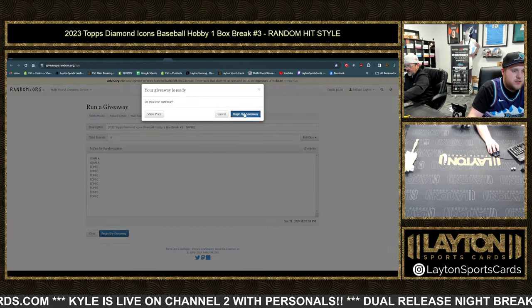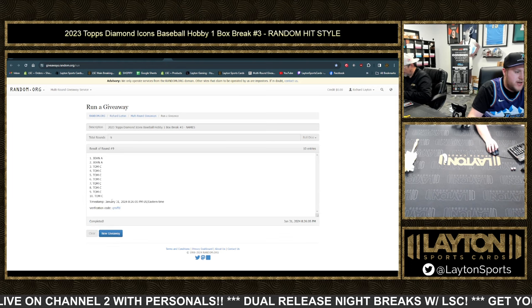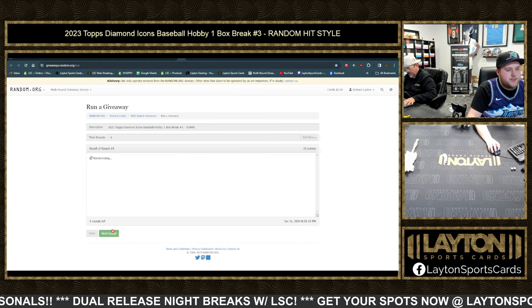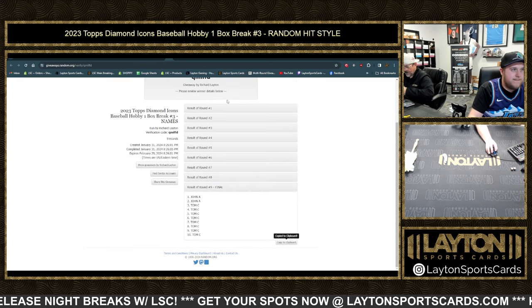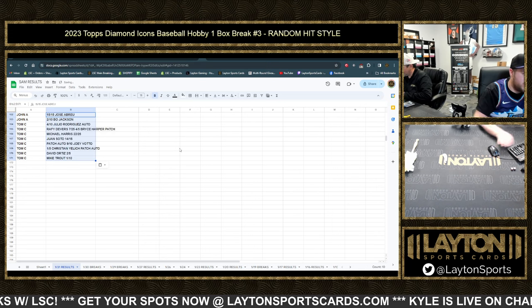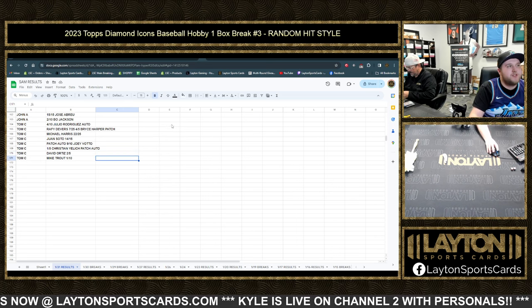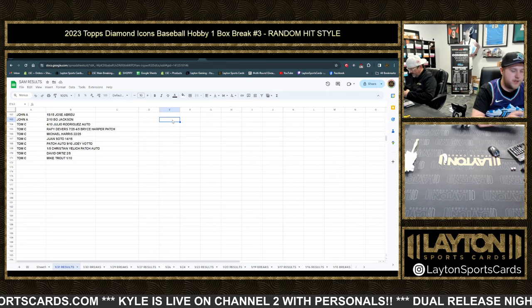Nine times — one, two, three, four, five, six, seven, eight, and nine. That is John A twice, down to Tom C, nine times on your cards. One through nine — got the Abreu down to the trail. Mr. John A with the Abreu and the Bo Jackson. Tom C's got the J-Rod, the Devers and Harper, the Harris, the Soto, the Votto, the Yelich, the Ortiz, and the Trout. Congrats on all of that everybody — thanks for your support, John and Tom. I'll get these copied over, get the video uploaded, and we'll be on to the next one.